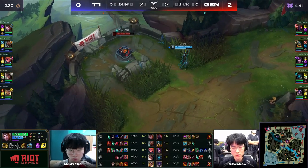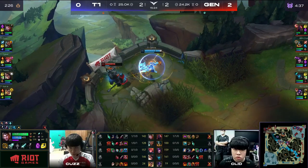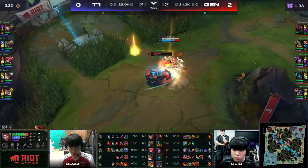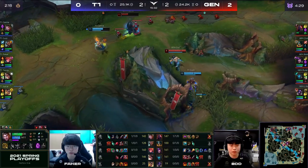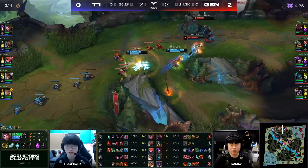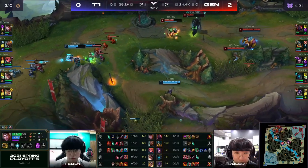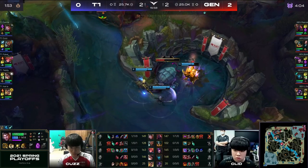It's Gen.G. T1 with a slight advantage now. I just don't know whether it's going to be enough with things like the Scion — Rascal got out of position by Kanna, got baseball batted back. He has to flash forward, but he's stunned for a little bit too long. Clid running forward. No Smite on Rascal, so we can't exactly help him out. Clid's going to Stridebreaker his way out, and Kuz is not going to be safe underneath this turret. Ruler's going to move on over. Teddy shows himself as well. Nobody's getting side lane pressure.